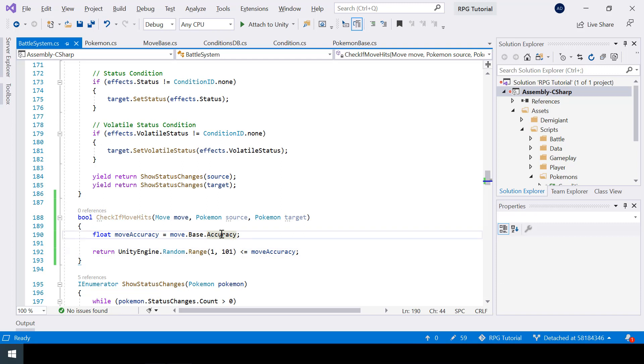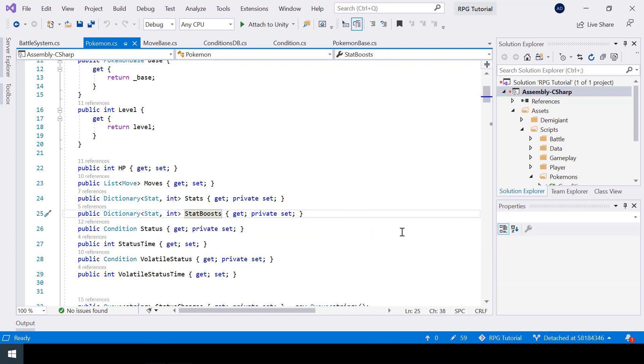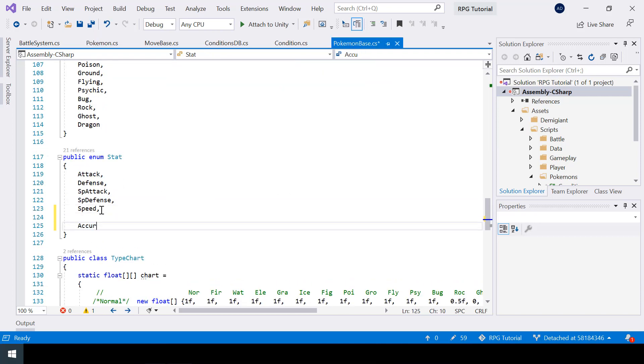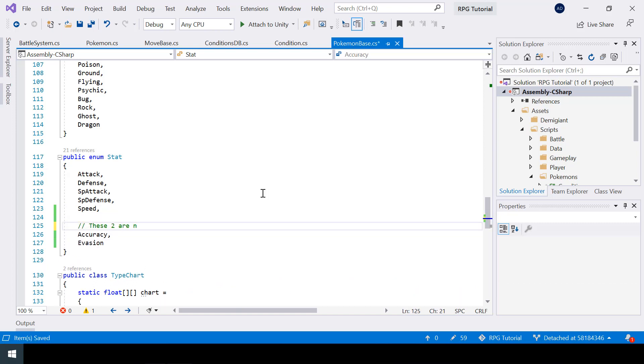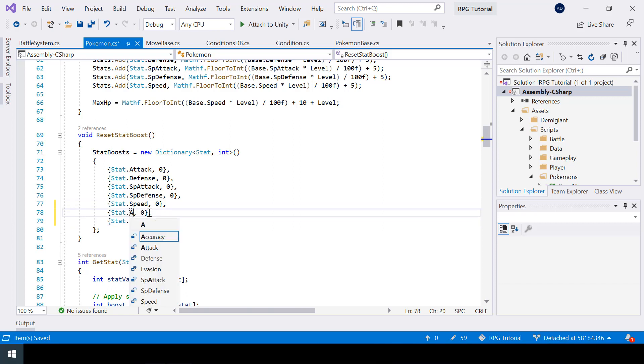Most moves like Tackle, Scratch, and Ember have an accuracy of 100, so in the normal case those moves will never miss. But move accuracy can also be boosted by two other factors: the accuracy of the source Pokemon or the evasion of the target Pokemon. Our Pokemon class has a stat boost dictionary, so we should also add accuracy and evasion to it. First, inside the stat enum I'll add Accuracy and Evasion, with a comment noting these two are not actual stats.